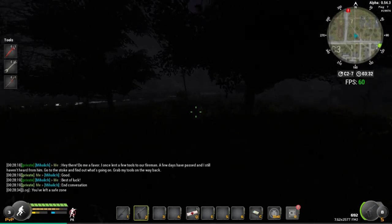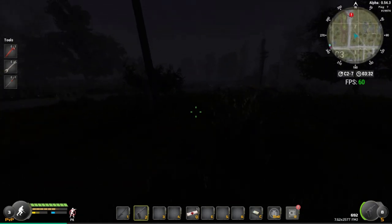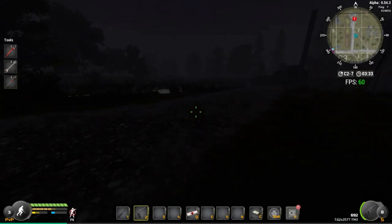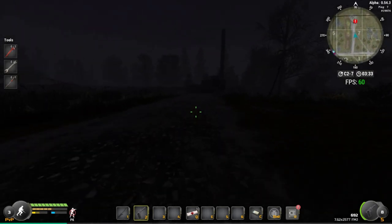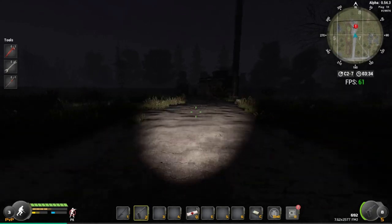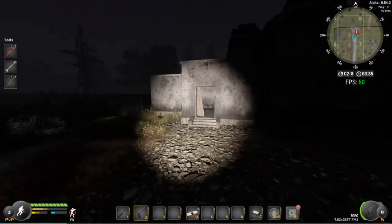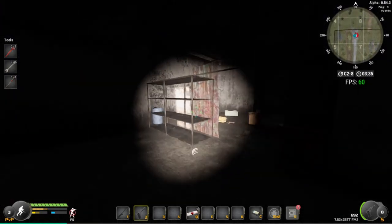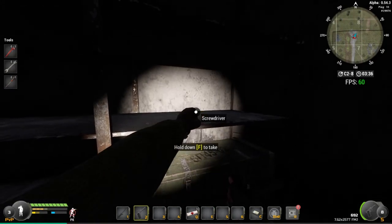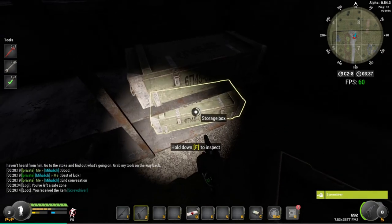We're just going to keep running northwest. As you can see, there are rats around here. We're going to run into this road and follow it up to this building because this is where we're going to get all the tools from. Don't worry about the rats because when we get into the building they can't get in anyway. I'm going to press L and put my lights on — I forgot it was night time.